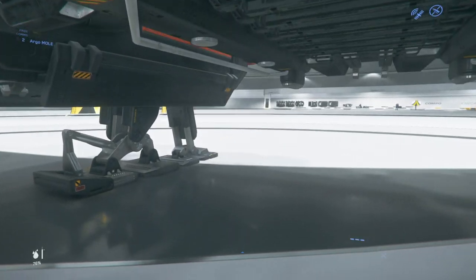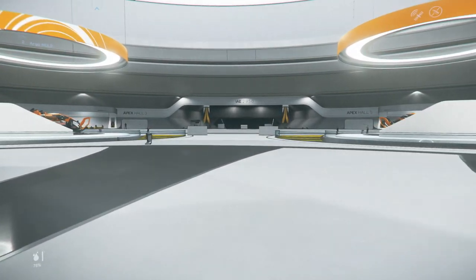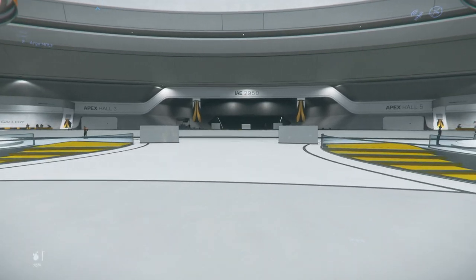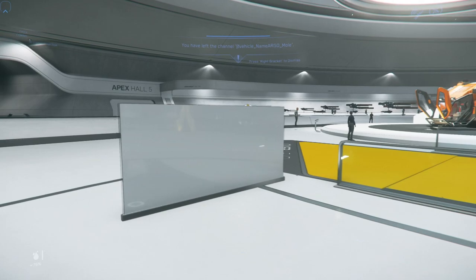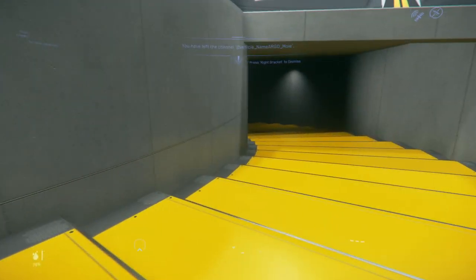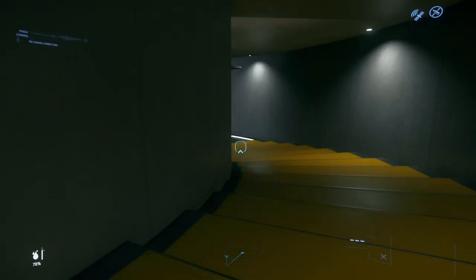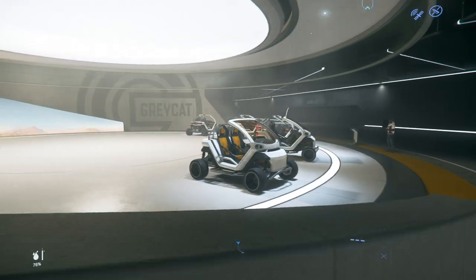On the main bridge you've got the pilot and co-pilot station. The co-pilot doesn't really have much to do right now other than sit there and look cool, but eventually co-pilots will have the ability to pilot the ship in some circumstances and control ship systems. All the monitors will light up and display information — power usage, shields, weapons, target information, ship health, and more.